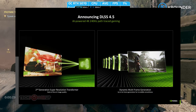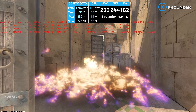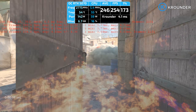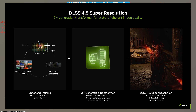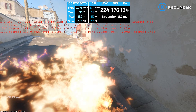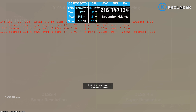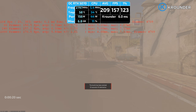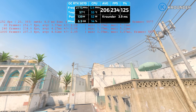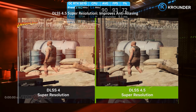Now the big part: DLSS 4.5 support. NVIDIA announced this at CES a day ago, and 591.74 is the first driver enabling it. DLSS 4.5 has a new transformer model for upscaling. NVIDIA says better image quality, less ghosting, better temporal stability. From what I can tell in games like Cyberpunk's latest patch — yeah, it looks noticeably sharper. I'll upload tests soon, so subscribe. Anti-aliasing is cleaner, less shimmering on fine details, motion looks more stable. Put DLSS 4 and DLSS 4.5 side by side — you can definitely see the improvement.